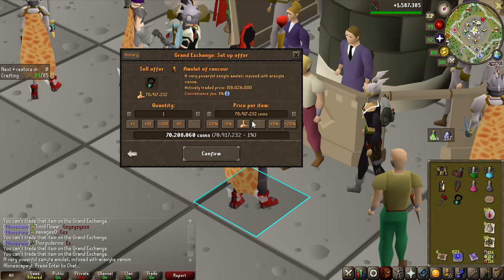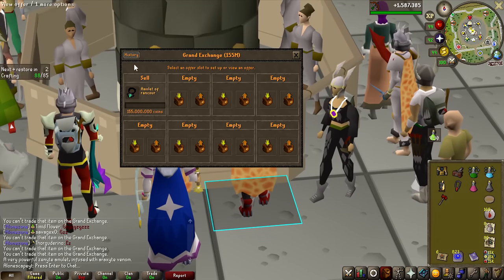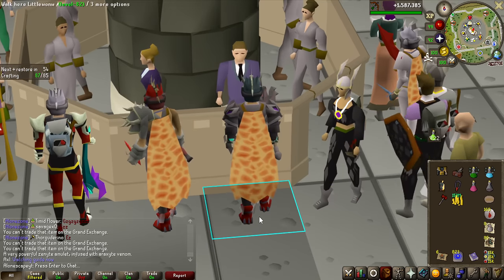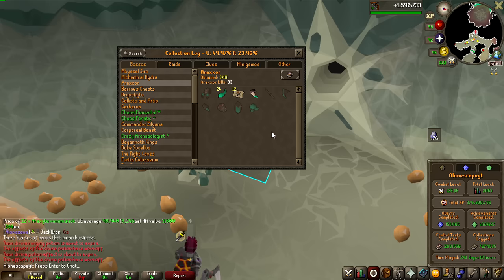I'll put it up for some crazy amount and see if it sells. Looking up the GE tracker, it sells for 155 million GP — we are making absolute bank off this boss. For this video, my goal is going to be 100 Araxor kills, so we have another 67 to go.